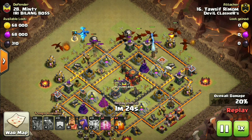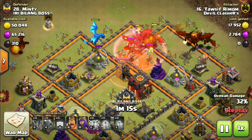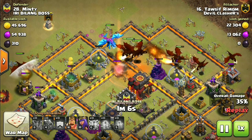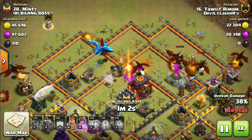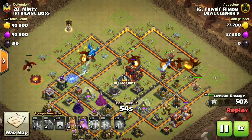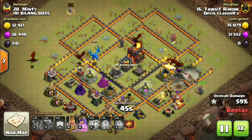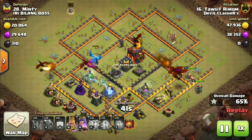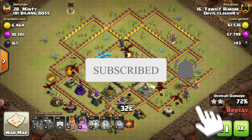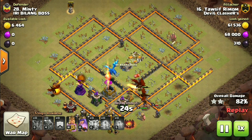I've deployed the Electro close to the X-Bow — this will help to achieve a maximum percentage. Look how I've dropped the poison spell: it's giving damage to the queen, the CC troops, and so on, helping to achieve more percentage. The Electro is also helping in killing the CC troops. Due to the splash damage of the dragons, the Archer Queen and the air defense were destroyed. I've dropped heroes to make sure my dragons enter the core of the base — look at how low my hero levels are. Now let the dragons clear the base.